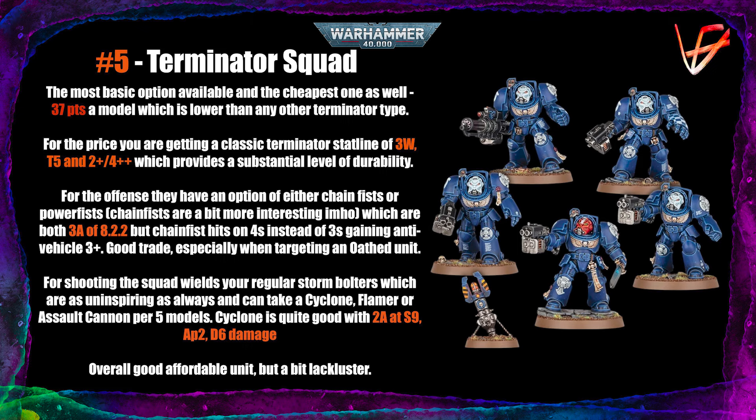First is the regular terminator squad — the most basic option available and also the cheapest one, which is quite important because these guys tend to get quite expensive. For the price you're getting a classic terminator stat line of 3 wounds, toughness 5, 2+ save, and 4+ invulnerable save, which is a huge upgrade compared to 9th edition levels.